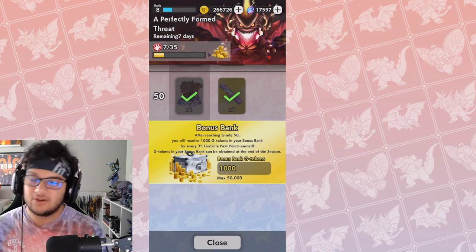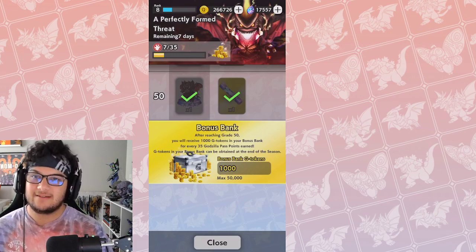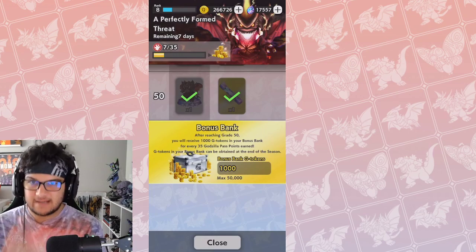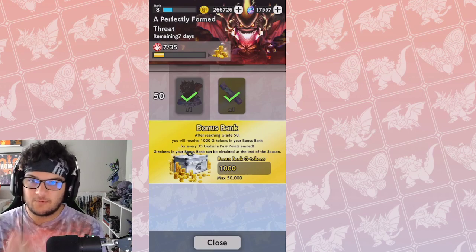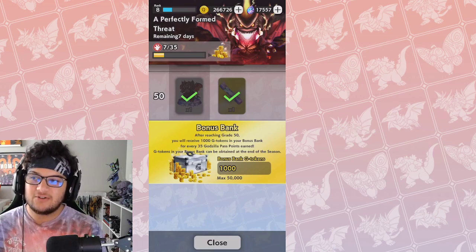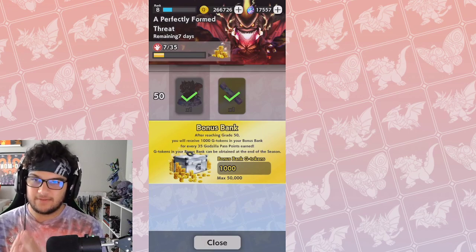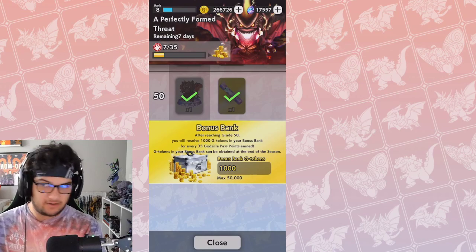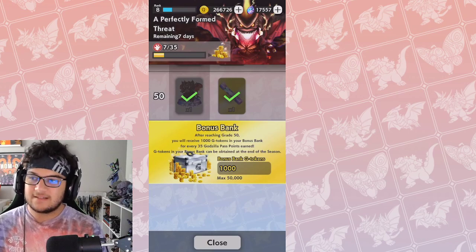I did a little bit of math — I'm pretty sure I'm right, though math's not my strong suit. There is a possible reward of 50,000 total coins, and for every 1,000 coins it is equal to 35 Godzilla Pass points. You would need a total of 1,750 Godzilla Pass points to max out the bonus bank for 50,000 coins. You earn 1,000 coins for every 35 wins, and you have a week to get this done.